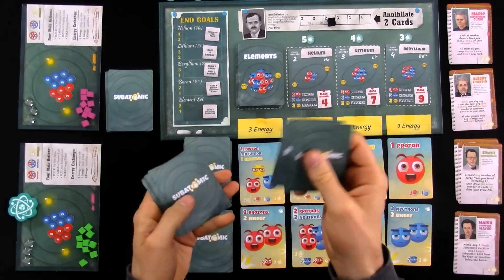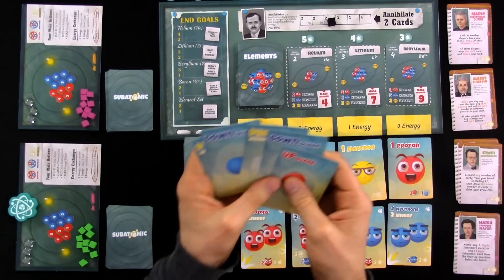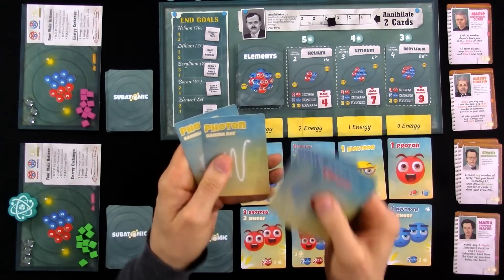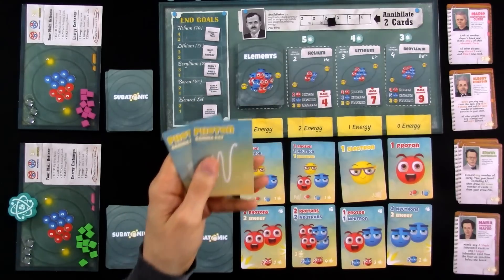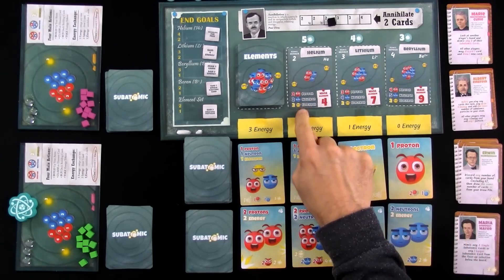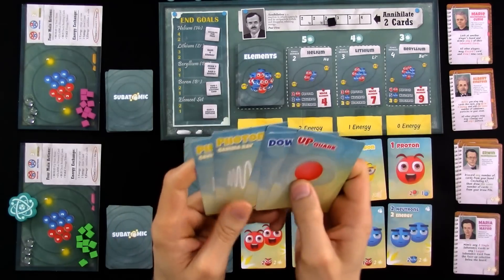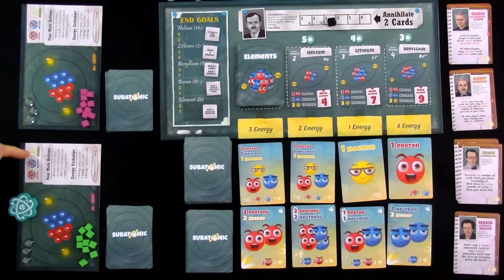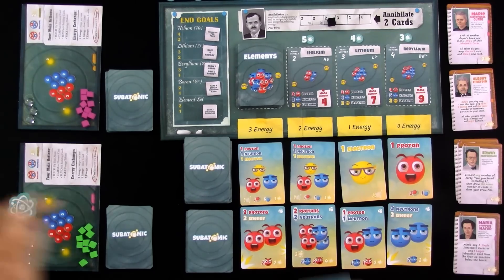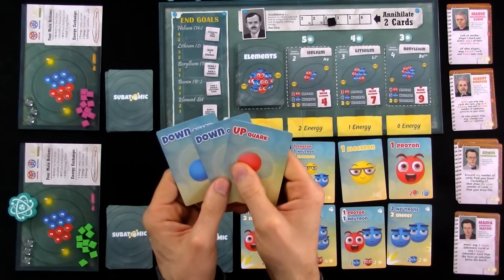Like any good deck builder, you always have a hand of five cards right from the start of your turn. Now, I've got two photons. Two photons can be converted into an electron — one of the three building blocks I need to make these atoms, as I'm reminded right here on my player aid. Two photons equals an electron. Also, two up and one down quarks makes a proton. One up and two down quarks makes a neutron. So I've got one up and two downs.